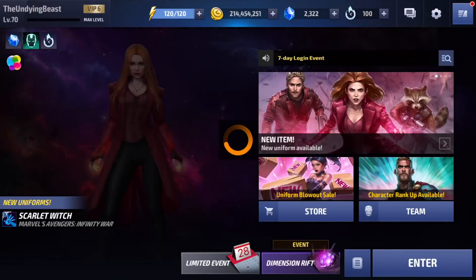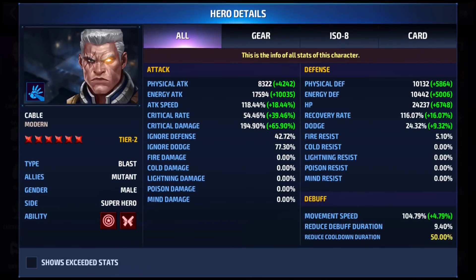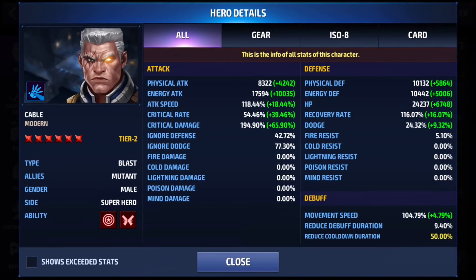Let me show you the build for Cable. This is what it currently looks like: 118 for attack speed, 54 for critical rate, 194 for critical damage, 42 for ignore defense, and 50 for reduced cooldown duration.